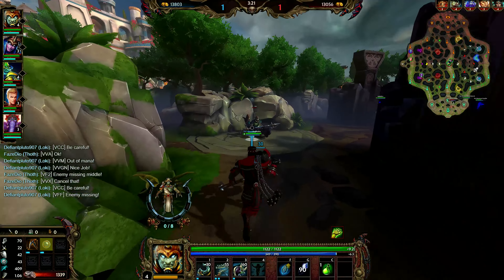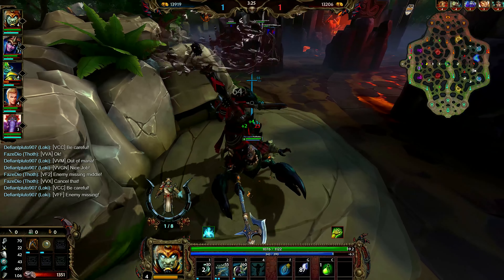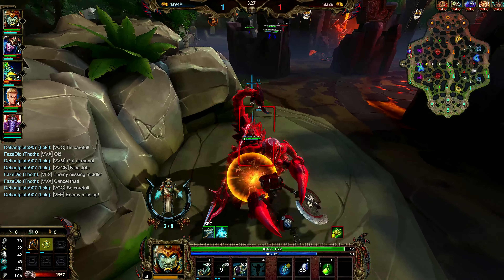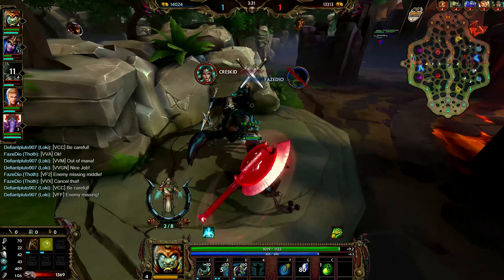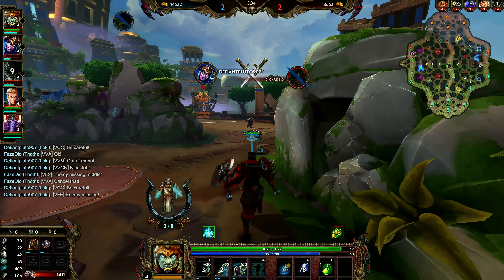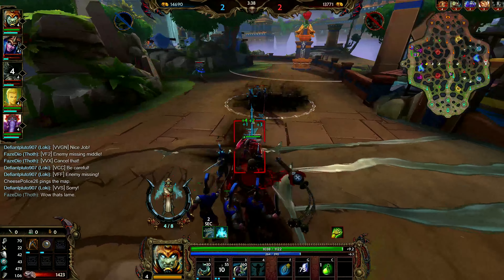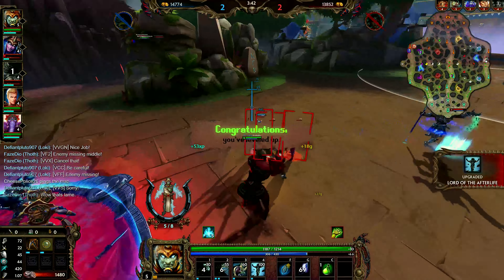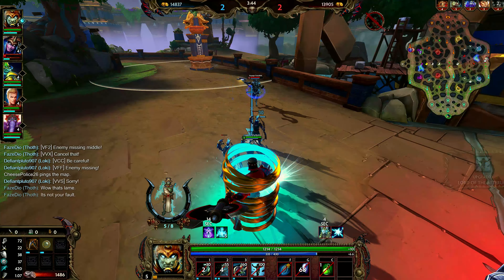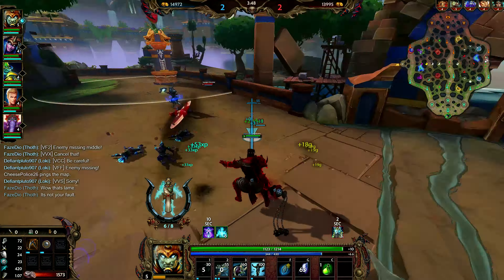I go back here to clear the Scorpion and hit level 5 a little early, mostly to have it up in case I get ganked by Ares again. I won't really be using my ult that much in the laning phase because I'm going to be trying to save it — if Ares gets a chain on you, you're absolutely screwed. So I need my ult, which gives me CC immunity, to be able to get away from Ares if I need to.